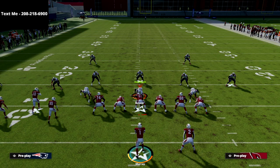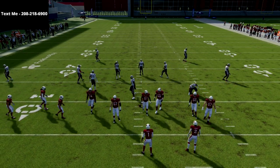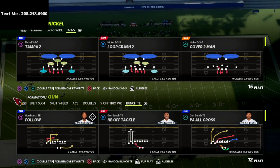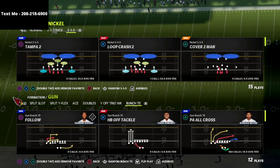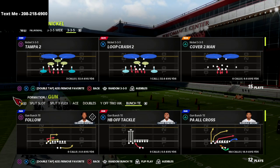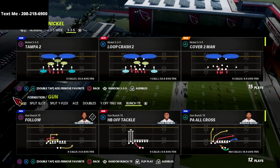In this video I'm going to share with you the best cover to bomb in Madden 22 — it's going to bomb over the top with a middle linebacker and a deep third. It's also known as the unbombable coverage, one of the hardest coverages to beat over the top for a one-play score. The play comes out of the PA All-Cross from the Gun Bunch Tight End. This is the best bomb play — in fact, the best passing play in the game, better than double posts, better than anything.